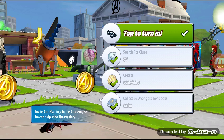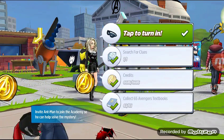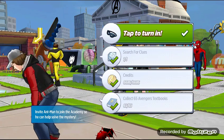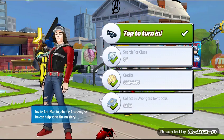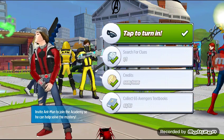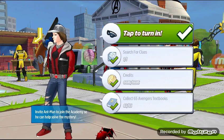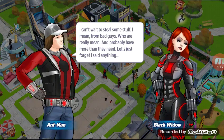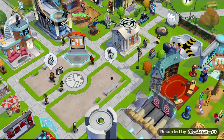So this is Ant-Man — you need to search for clues mission. The credit cost is six thousand six hundred and eighty-six, and 65 and some spectacles-type items. Let's just tap it and see what you get.